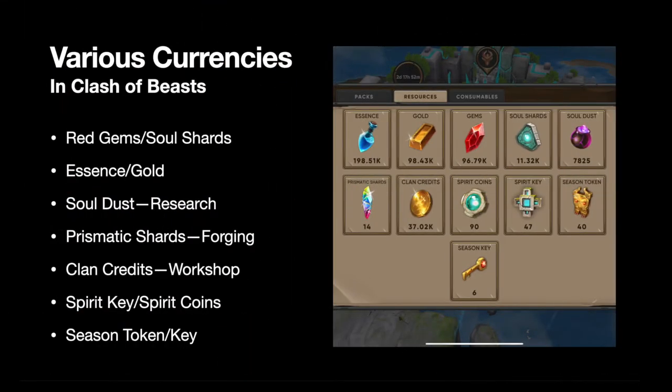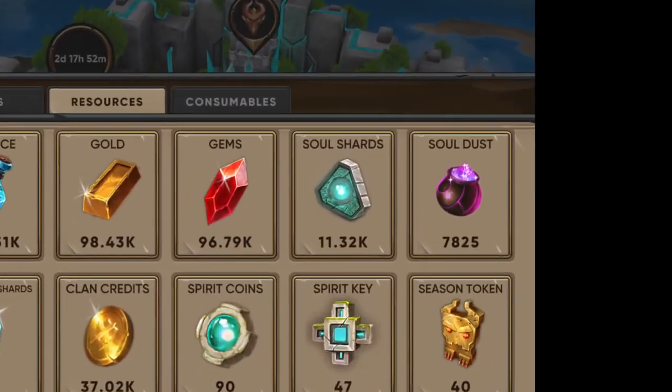So the various currencies in Clash of Beasts — we've already spoken about red gems, soul shards, and timers. The next thing you want to look at are essence and gold. These are things you generate in-game from your little essence well and your gold mine. You can take them from other players, and players can donate them to you if you're in a clan. You need those things to build your towers and to level up your beasts.